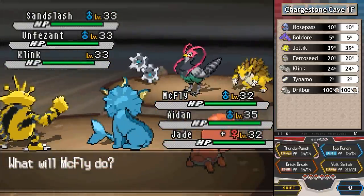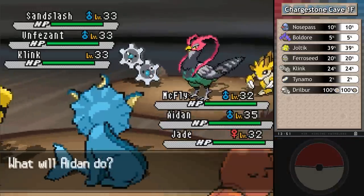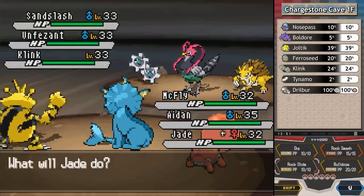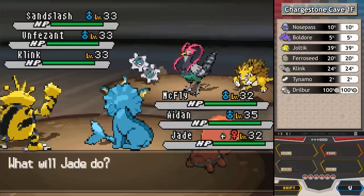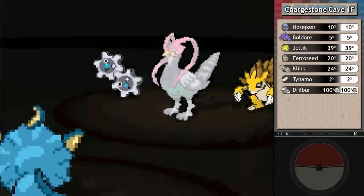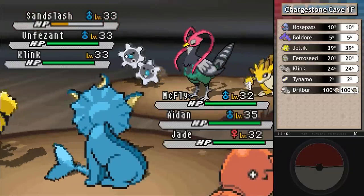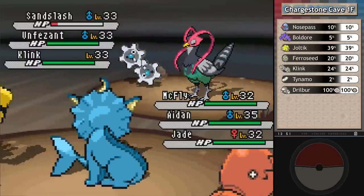Triple battle time! McFly's moveset here is just simply amazing. I'm going for Aurora Beam on Sandslash, and Rock Slide instead of Bulldoze since Bulldoze would hurt Aiden. This is another new feature I think was a response to criticism - I personally wanted to see more triple and rotation battles. This time around, regular Ace Trainers will challenge you to these, as well as rotation battles. It's kind of awesome that they do that.